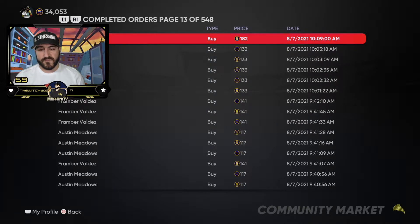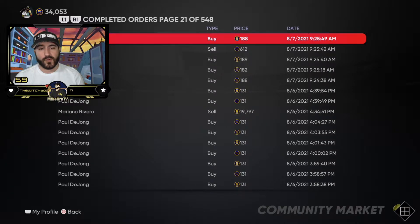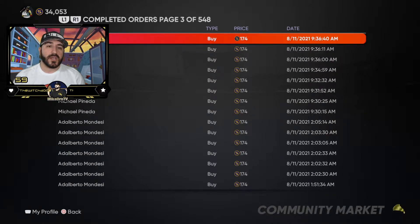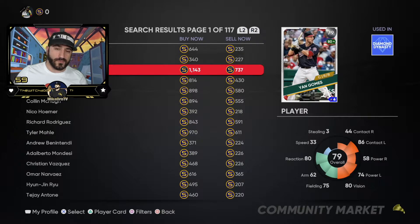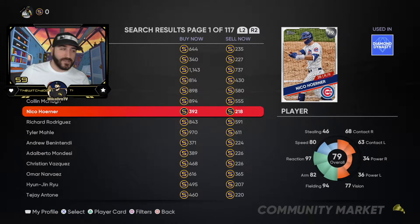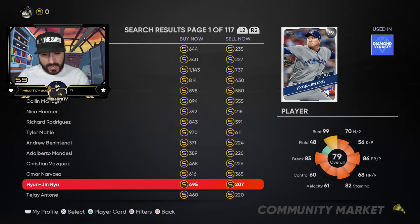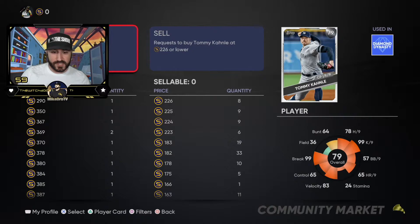Sometimes cards change in value but there's always a couple of silvers you can make a lot of profit off. We've been doing this for about a week, over and over, and it's going to make quite a bit of stubs. Now let's reap the benefits. Jan Gomes is not ideal — he's probably going gold so his price is high. Nico Horner at 218 stubs multiplied by four, or use three 79s and a 78, and you spend under a thousand stubs. Hyunjin Ryu at 207 stubs is also ideal right now.